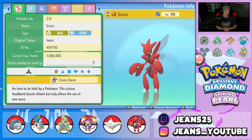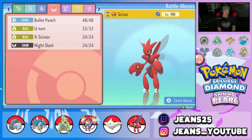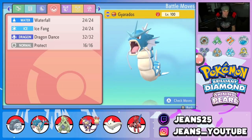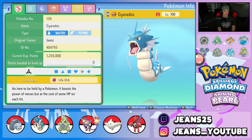Third Pokemon on the squad is Choice Band Scizor — this thing can hit like an absolute truck, so hopefully we get to do some big damage. Rocking the moveset of Bullet Punch, U-turn, X-Scissor, and Night Slash alongside Technician ability. Fourth Pokemon is Gyarados — super great in most situations with Intimidate, hard-hitting moves, and a moveset of Waterfall, Ice Fang, Dragon Dance, and Protect. It's holding a Life Orb for extra damage.